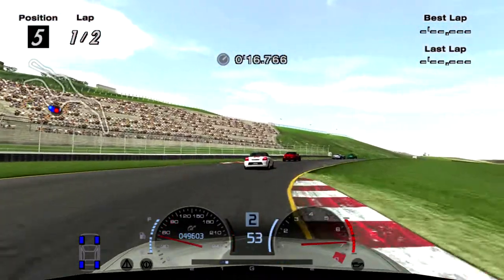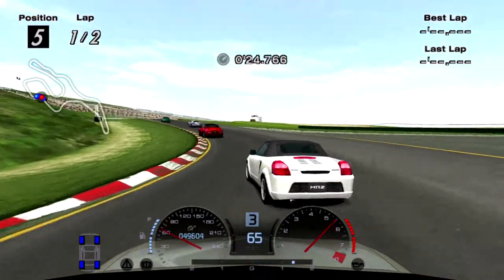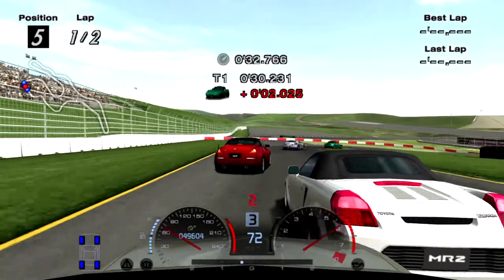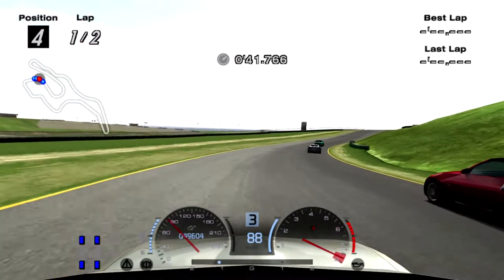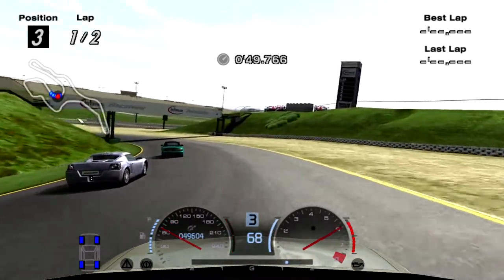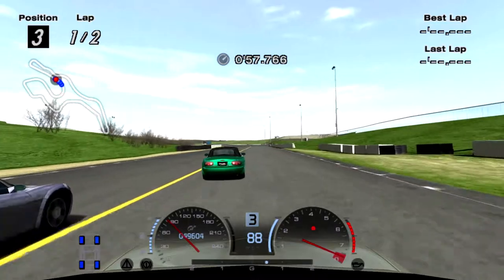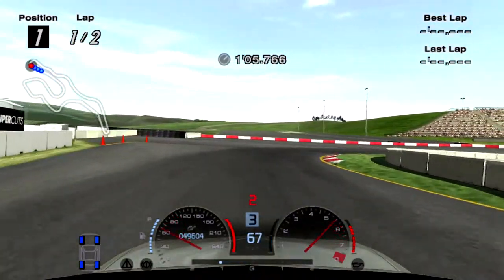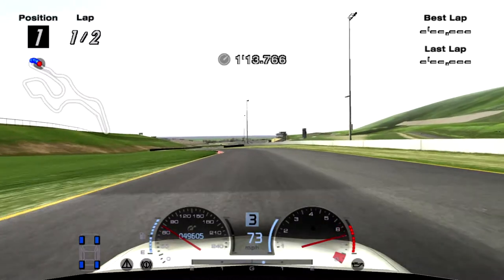Keep touching the grass — if I was on a controller I could probably save it a lot of the time, but it's a lot harder to recover with a wheel. I don't know if it's the game or just the way it actually is, because I'm still new to using a wheel on a racing sim. I've never spun out my FRS in real life, so I kind of haven't learned how to handle that.